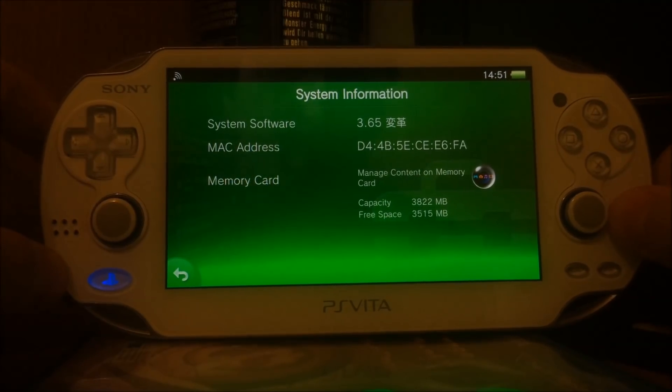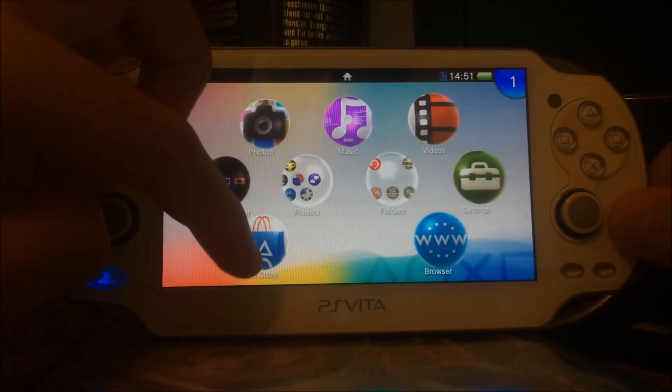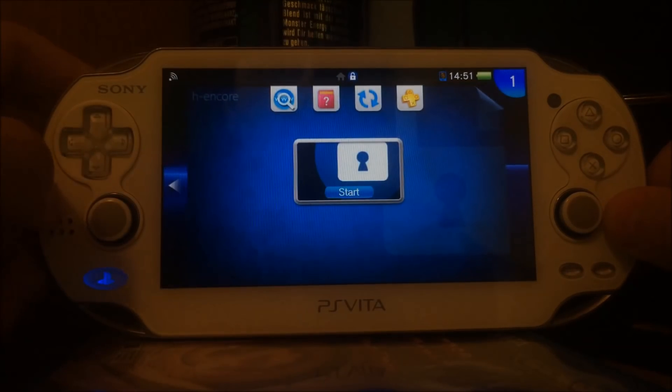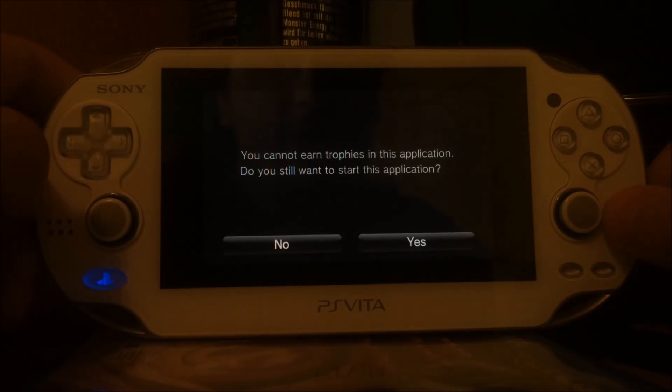As you can see, I'm running 3.65 HENkaku and this was installed via the AgenCore hack. We will start our AgenCore application.